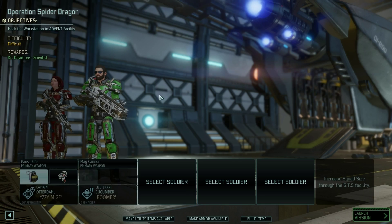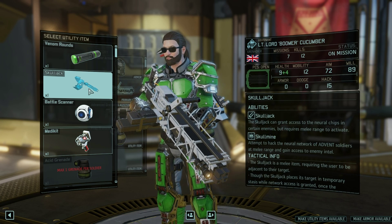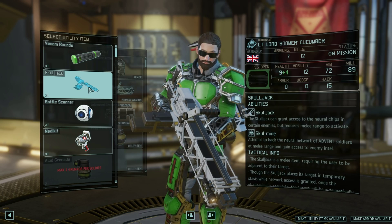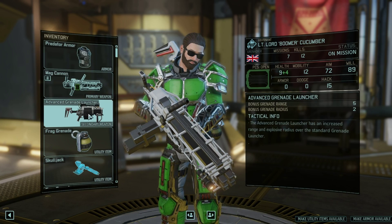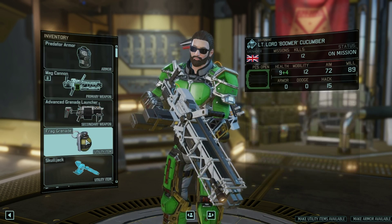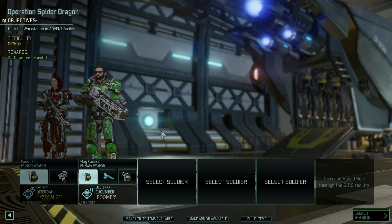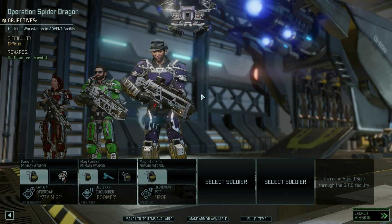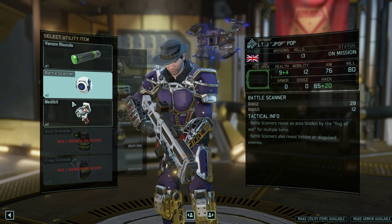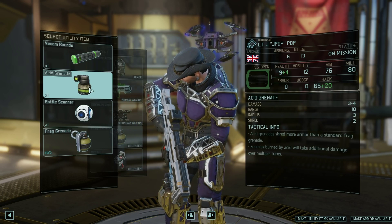Lord Cucumber, you're in, mate. You can have a skull jack, which might be good - can grant access to the neural chips. We probably do need something like that. We've also now got the advanced grenade launcher, which is pretty darn good. We're going to need a specialist - that's where, finally, J-Pup, you make a reappearance. I'm going to give you medical supplies and maybe the acid grenade. Actually, I'll give you the battle scanner.